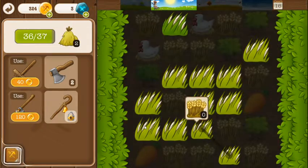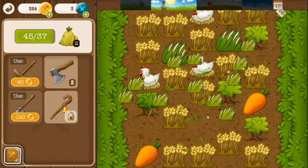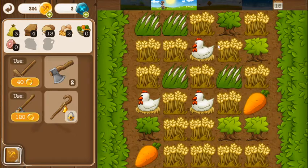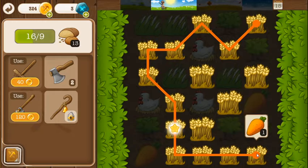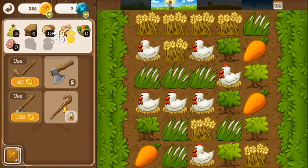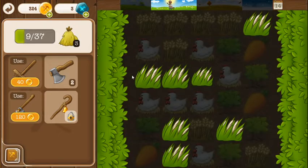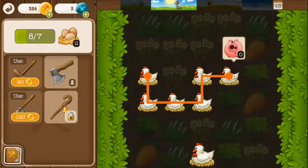So if we just collect basically all of this grass, and then get all of this grass. Oh, chickens! It would be more helpful if I actually had some chickens. Let's take out these three grass here and finally pick up all of these chickens.